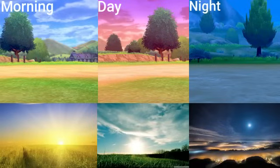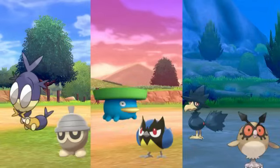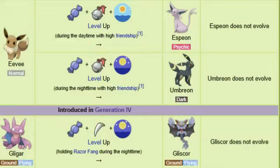Much like the seasons, this gimmick — the time of day — is heavily reliant on the time: morning, day, and night, and it varies between each game, but they are roughly based on its real-life counterpart. The major upside that time brings to the Pokémon franchise is the encounters. In any given route, there are different encounter tables depending on what time of day it is — certain Pokémon can only be found at a certain time. In addition, some evolutions also depend on the time of day.